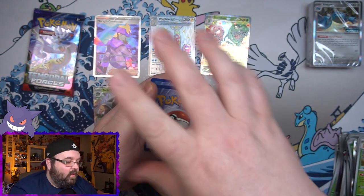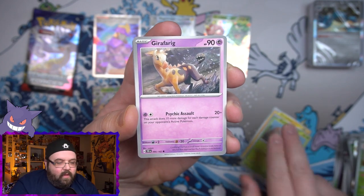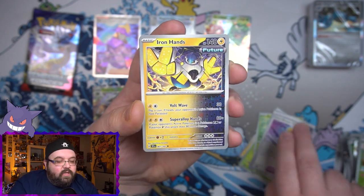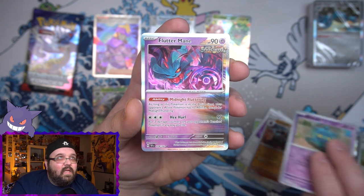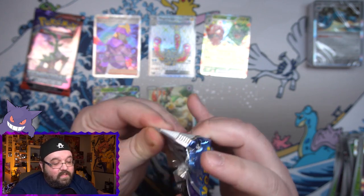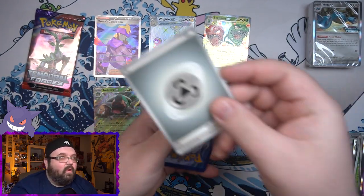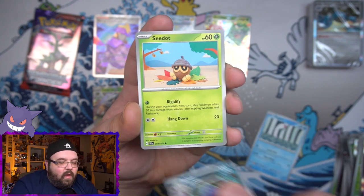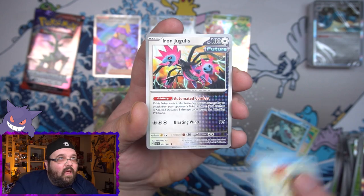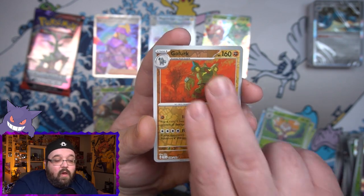Pack four: another Bramblin, a Drakloak, a Roselia, a Future Booster Energy Capsule, an Iron Hands, a Heavy Baton, a Revavroom, a Colossal, a reverse Bronzor, and Flutter Mane on the end. Two packs left — two more chances to get something special. Next pack: a weird looking Wiglett card, an Arbok, a Seel, a Totodile, a Keldeo, an Iron Jugulis, a Nuzleaf reverse, a Gogoat reverse, and another holo Miraidon.